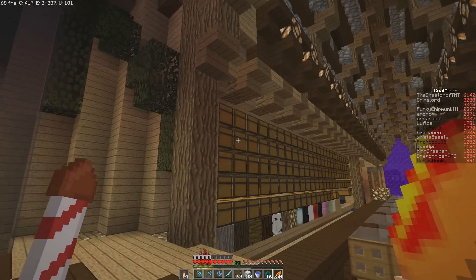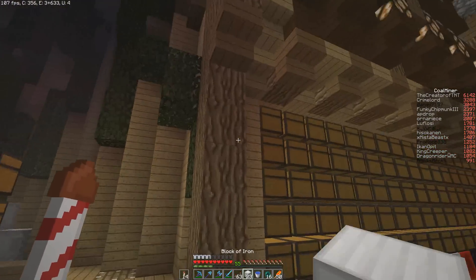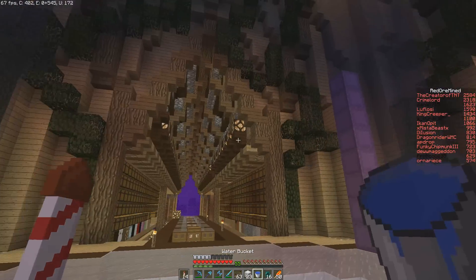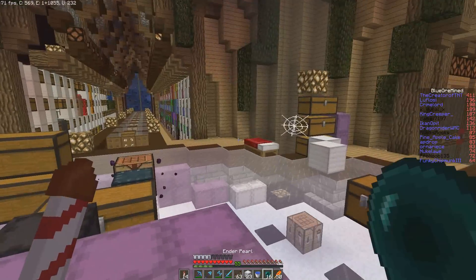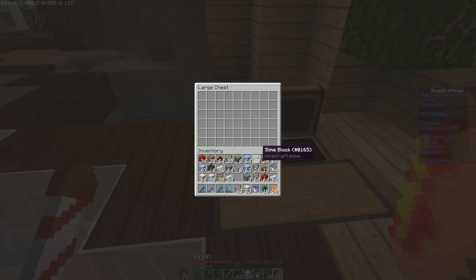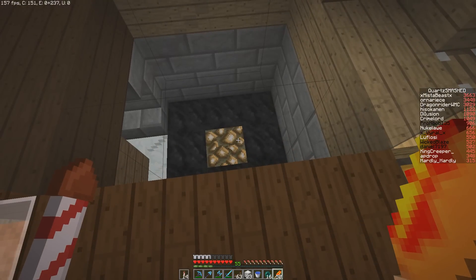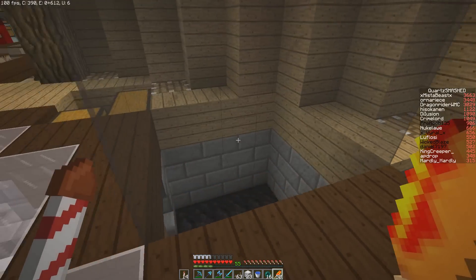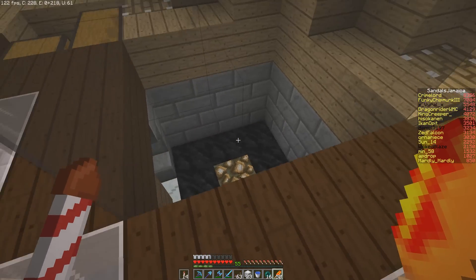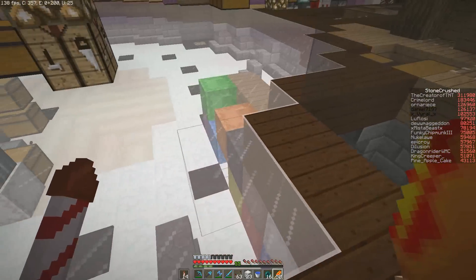We're going to have a retrieval system where we'll have big storage full of shulker boxes somewhere. Whenever one of these needs more, it'll just tell the system that it wants more, so we don't have a ton of chests back there — it'll be down here instead, and you can fill that in by hand. Another future plan: this will be the main input where you'll throw in any kind of item. You can have a shulker box unloader so you can throw in full shulker boxes full of items and that'll distribute them.